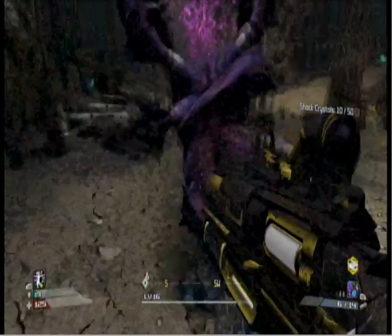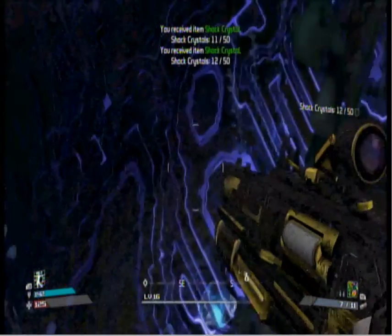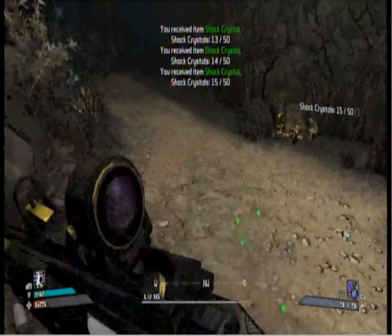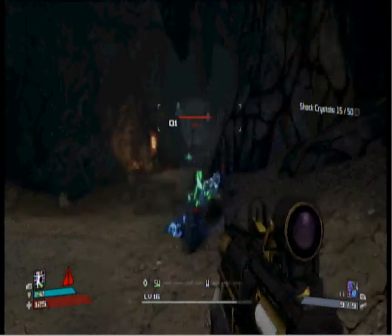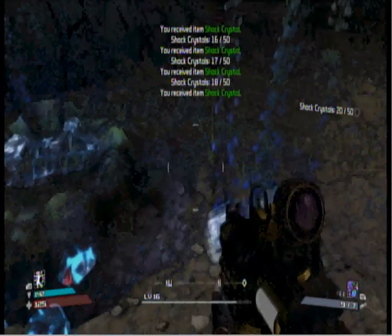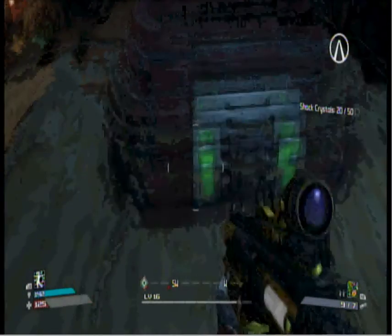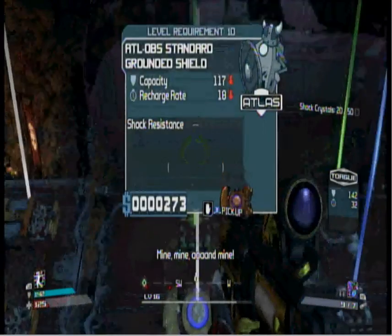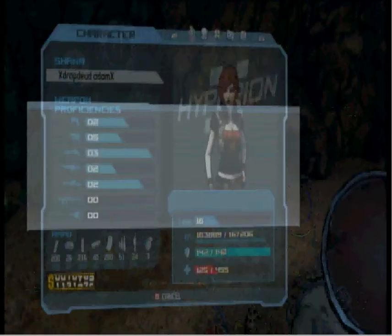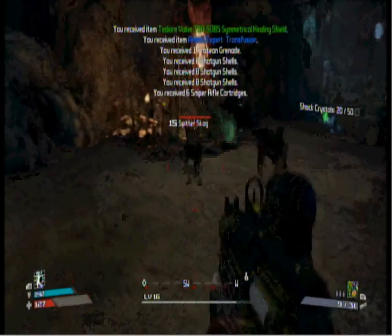All right, I've come over here into the larva area and we got another shock crystal spawn, so we're just gonna shoot that and get some more shock crystals. Come up here, got another spawn. We'll take care of that. There's a vending machine up here and also a chest, so we're gonna take the contents — actually there was a better shield, so let's quickly equip that.